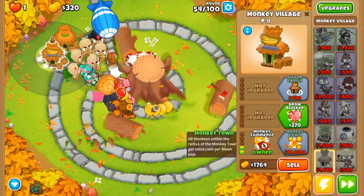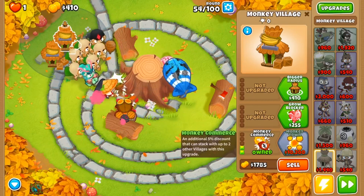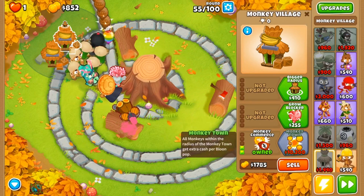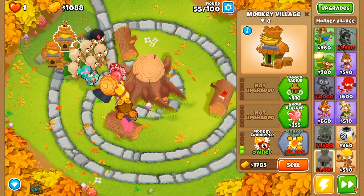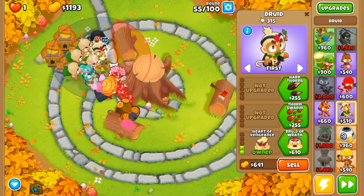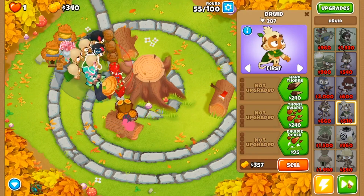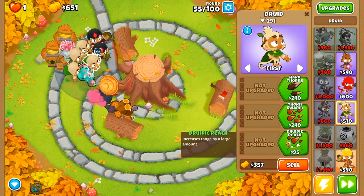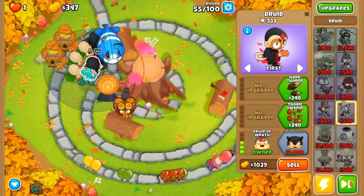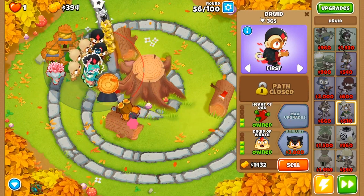I'm doing monkey commerce and monkey business, and what that's going to do is give us much cheaper upgrade prices — exactly what we want. Let's speed things back up and start working on getting a couple more druid of wrath upgrades, because that's going to increase the popping power of our current towers and help us out a lot, especially since we're getting really close to round 63.